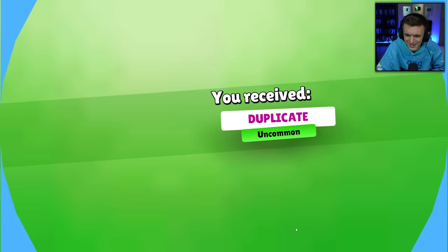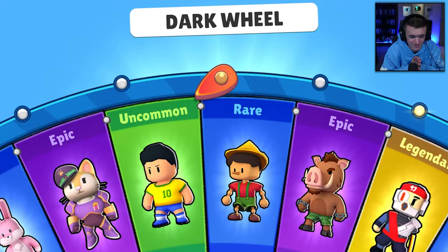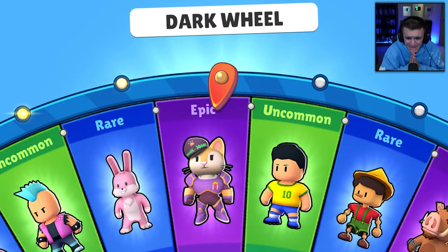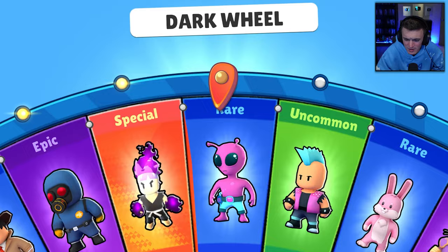We were so close — two away! Duplicate uncommon, there's no skin there. I cannot believe I still don't have the dark fire fist. We'll do one more single spin, and if we don't get it we'll just start doing spins of 10. Come on, please! No, okay — I wanted to get it in a single spin but that's fine.